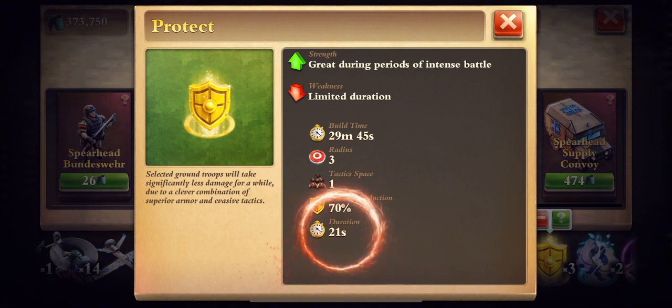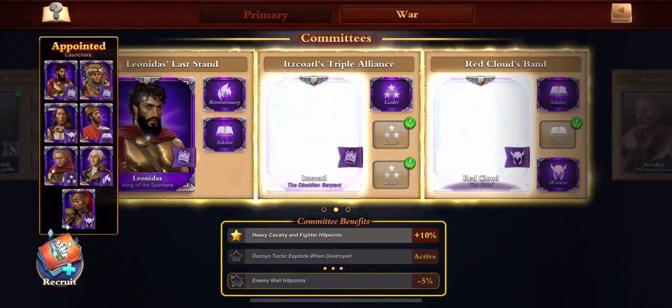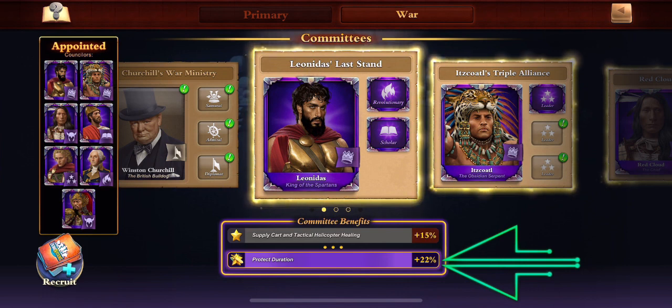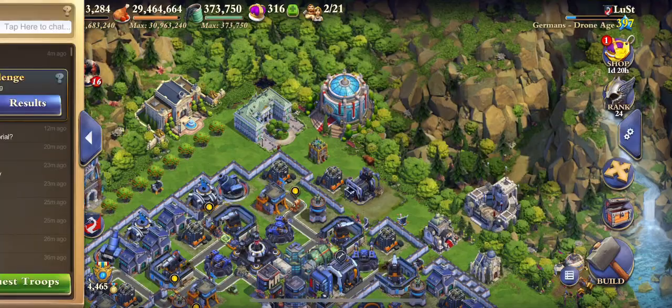Next we have Protect. Normal duration is 21 seconds. We're going to head over to the council building here. You'll see I have all epics for that as well, and it increases the duration by 22%. Let's find out exactly how long that is in a battle.